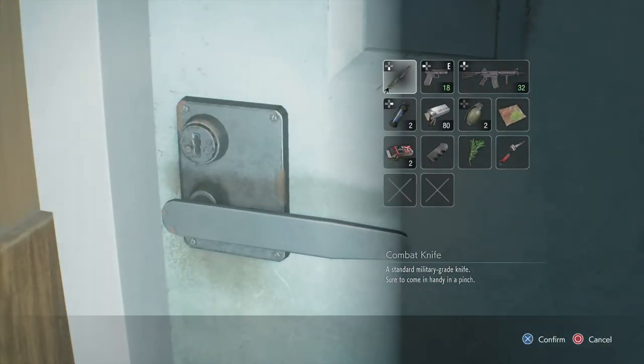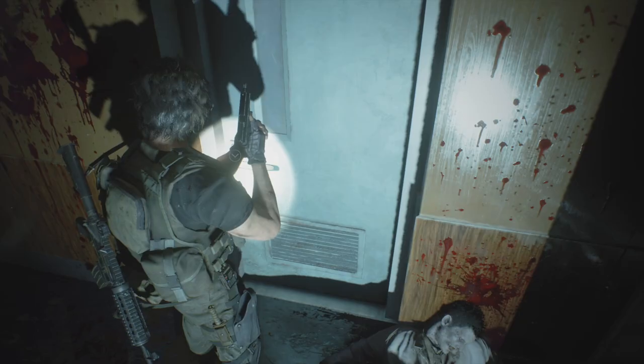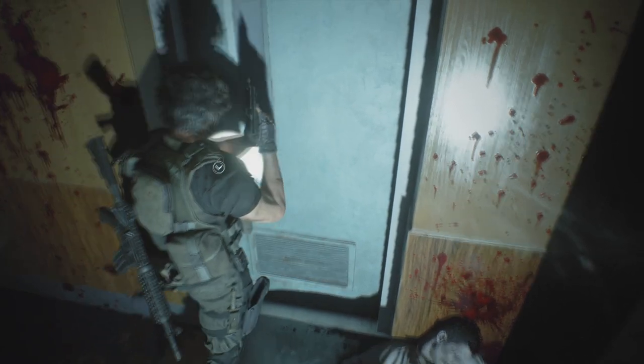So this gives you the access to the locker. So let's go and open that up now. And that is one of the two keys. And inside here is where you're going to find the key card then.